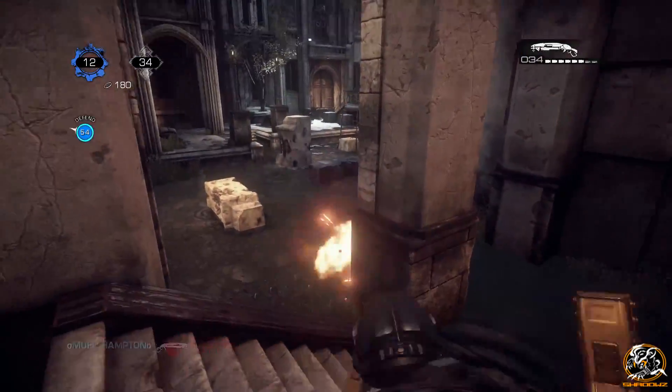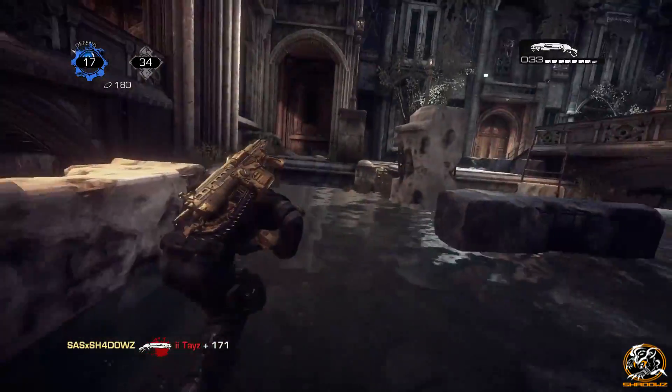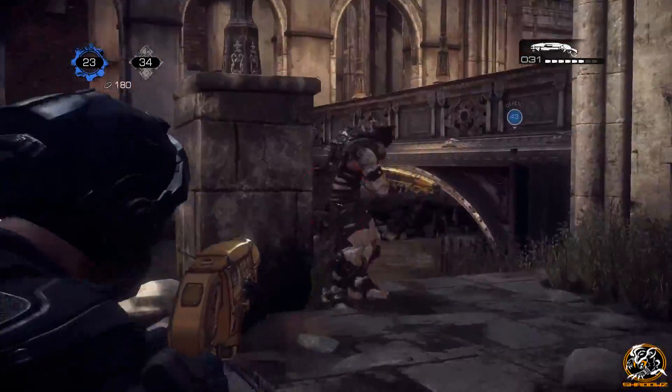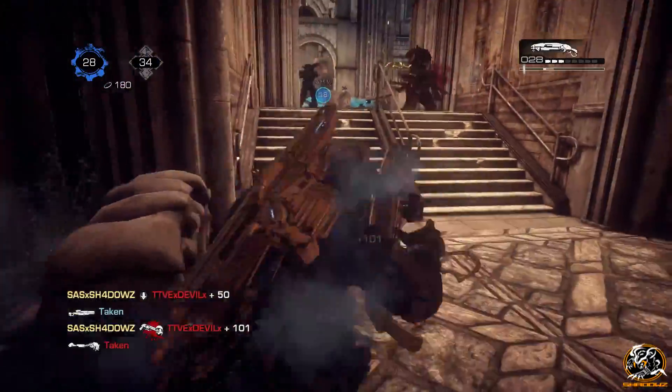The blind fire, the pop-shot and the hard aim are the three most common shots to use within any Gears of War game. As a player, it comes down to your personal skill and remembering the golden rule of the Gnasher — to learn when to use each type of shot in certain situations — which can't be taught but is learned by yourself as you play more of the game.